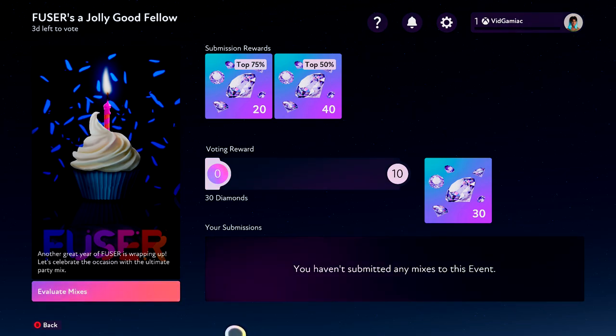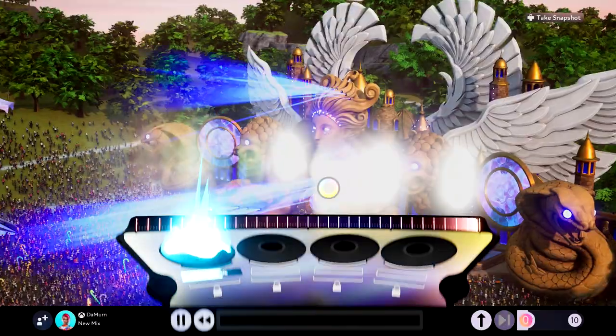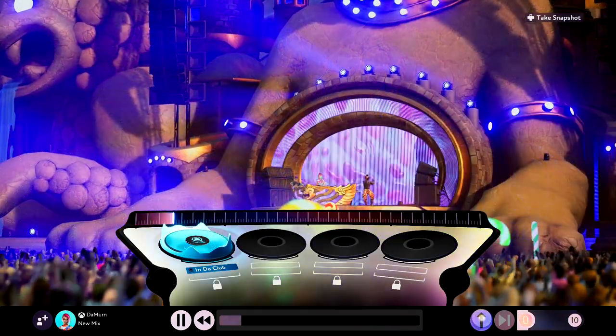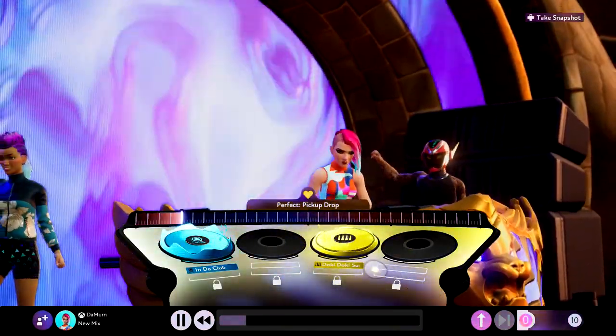Once you are here, start it up by evaluating mixes. Once you load into another player's mix, let it play for a bit, then hit up on the D-pad, and that should snap a snapshot.